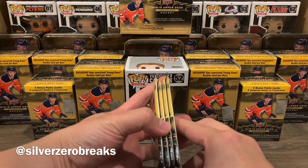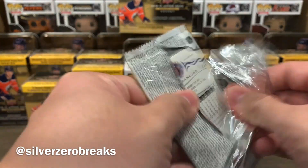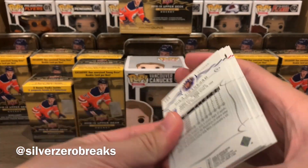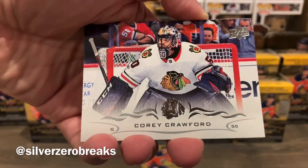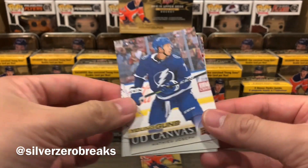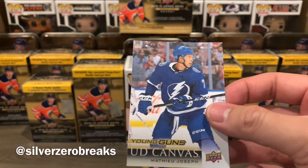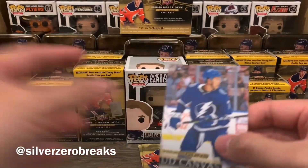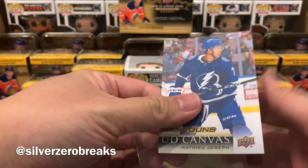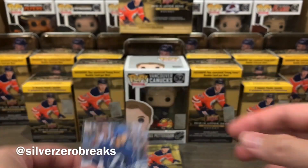Not many inserts so far — we only got the portraits and the UD Canvas. Really hoping that somehow this goes out of sequence and I end up with a PD Young Guns. Anyway, we got Corey Crawford, Sebastian Aho, and a Young Guns Canvas of Matthew Joseph — that's actually pretty darn good! A Young Guns Canvas out of a blaster box — not expected at all. That's pretty solid. That means three Young Guns in this blaster, I can't complain.